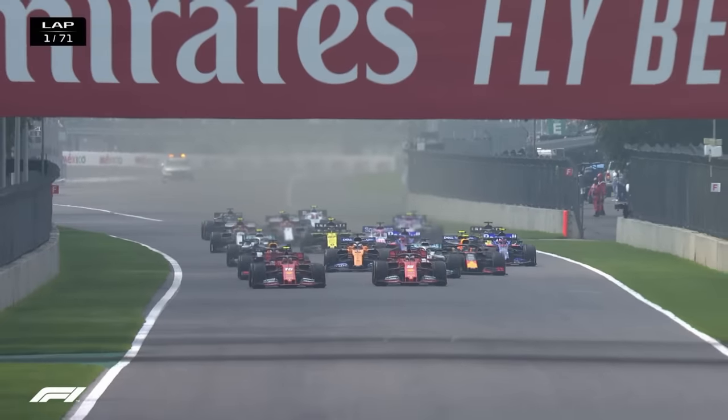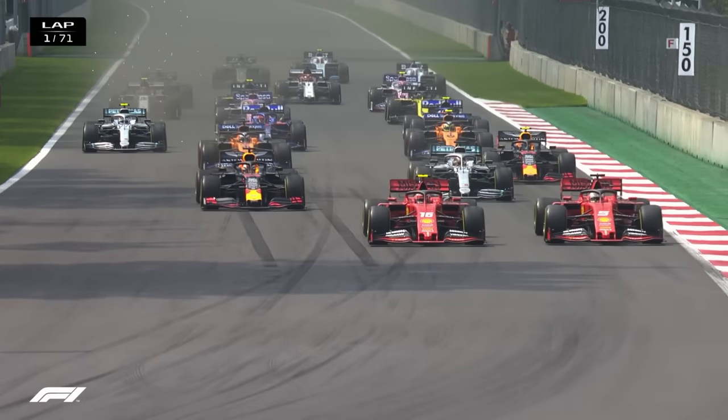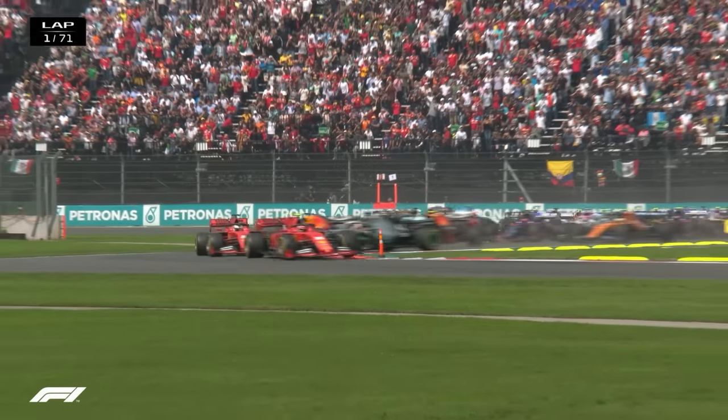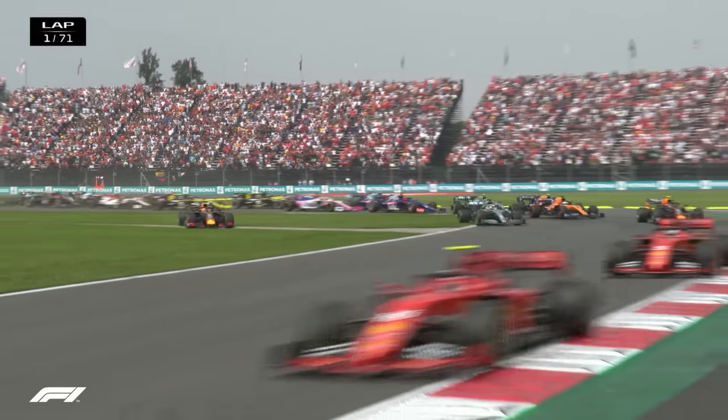There is Hamilton getting squeezed onto the grass and that's cost him a bit. He's alongside Max Verstappen. Alex Albon keeping ahead of the two McLarens. Charles Leclerc into Turn 1 ahead of Vettel. Verstappen on the inside and Hamilton is forced a little bit wide. They're all getting into contact with each other. Hamilton and Verstappen are on the grass.